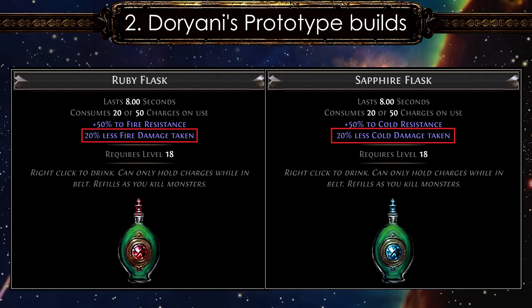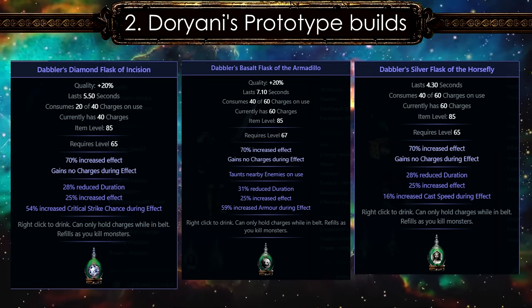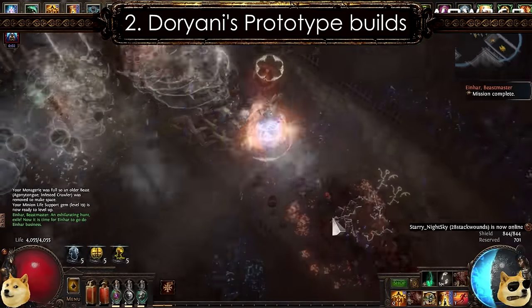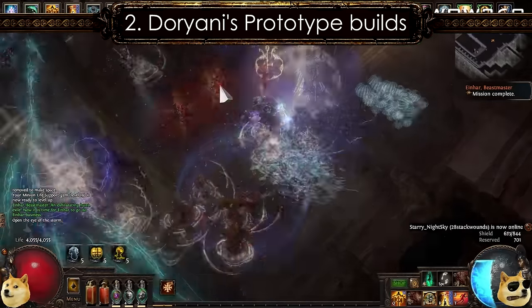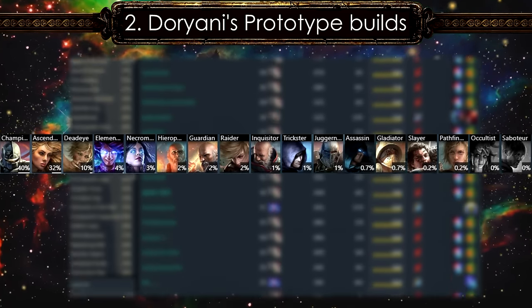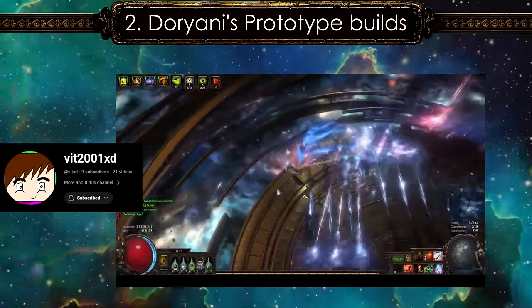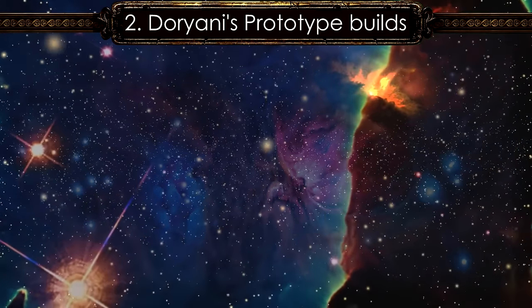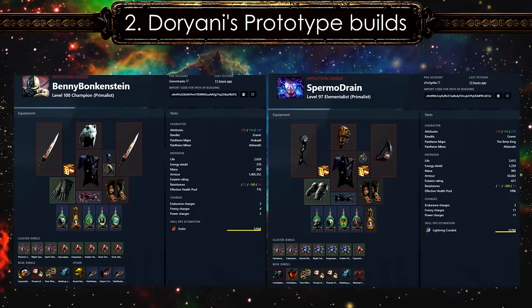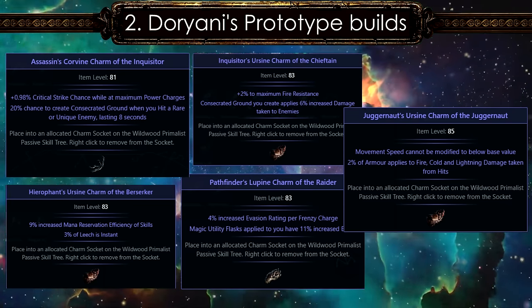The reduced fire and cold resistance downside from these items can be easily mitigated by using Ruby and Sapphire Flasks, which also makes them even tankier against those damage types. For the other two remaining magic flasks, you can use Granite and Basalt, or Diamond and Silver Flask if damage is your priority. There is no specific set of ascendancies for Doriyani builds — popular ones in 3.23 include Elementalists, Inquisitors, Champions, and Deadeyes. The Inquisitor's charm that applies consecrated ground is considered the best choice for them due to their inherent weakness against lightning damage over time.